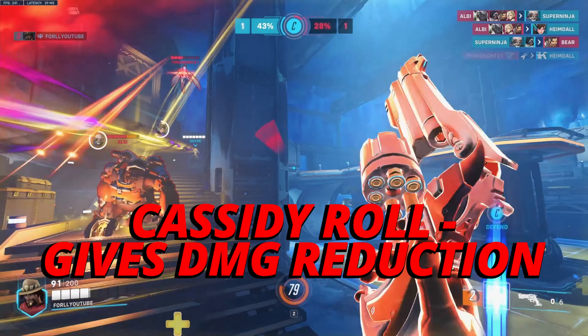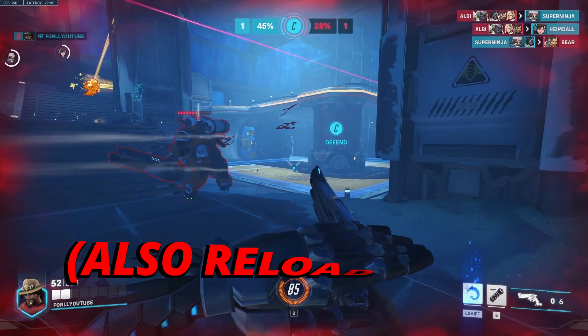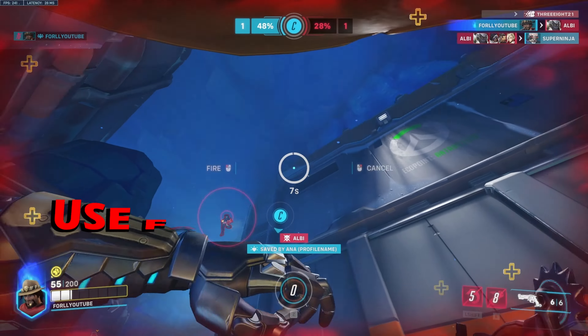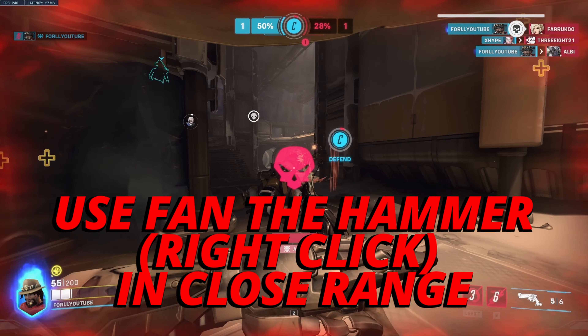Cassidy's roll ability gives damage reduction, so if you're about to take huge damage or be eliminated, consider rolling in those scenarios — like being stuck with Echo grenades.